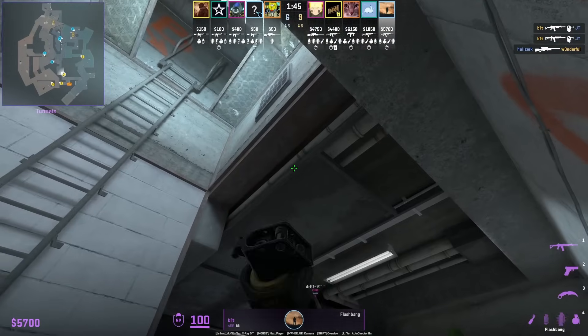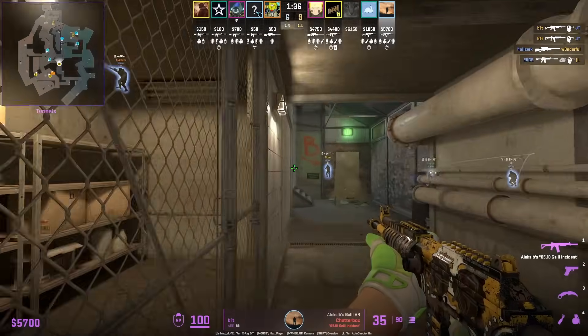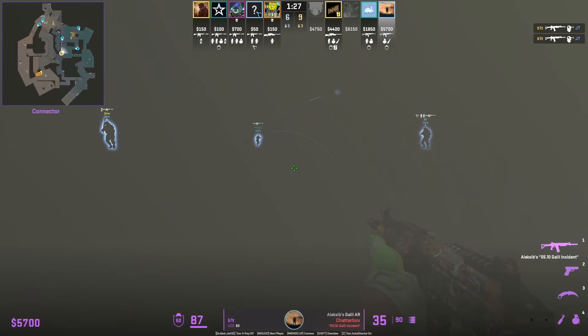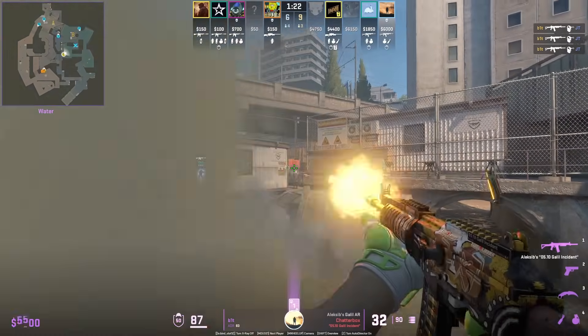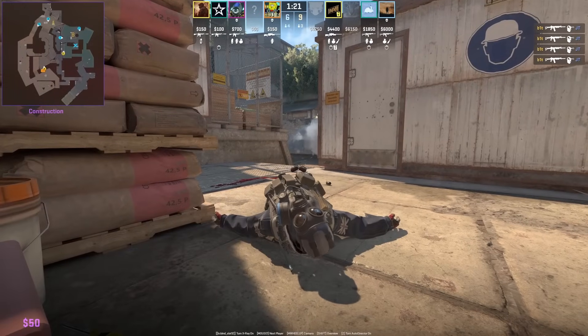Check out this play from Bit. He flashes to safely peek connector, then sets up to throw a smoke for the door. The smoke comes out towards the right side behind cover, giving him a nice little one-way. JT, who's pushed up short, comes around the corner not expecting Bit to be there.